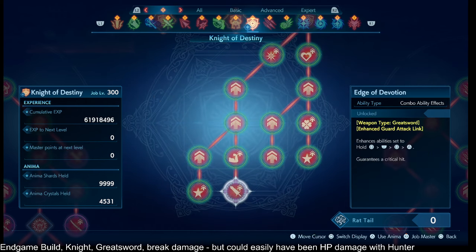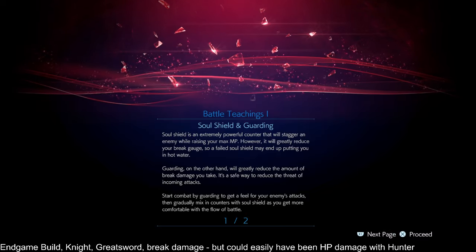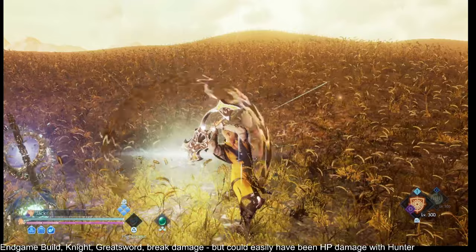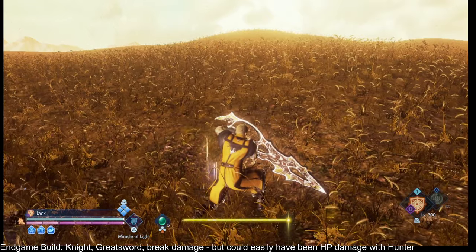I would have liked to use the Knight of Destiny because they have one extra combo ability effect on their enhanced guard, which is great for Greatsword users playing more traditionally and using the enhanced guard to protect themselves. Enhanced guard works like this: during a charged attack, if you press the guard button, for five seconds that is going to parry everything coming in.